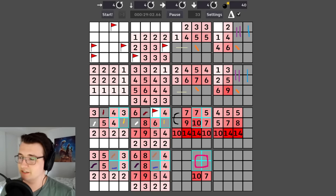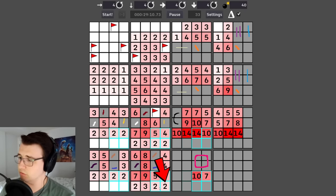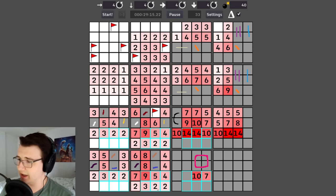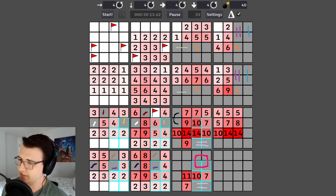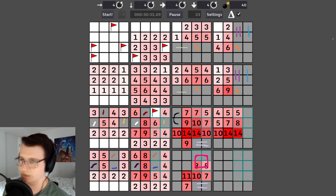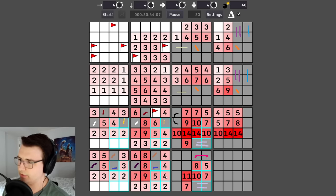Going from this two to this two adds three cells and zero mines, so I can mark them. It also means two out of these four are mines. This four has four mines already covered in blue, gold, and lavender, so the bottom half of the hot pink circle are not mines. Going from this four to this five adds just one cell, and the fifth mine must be here.